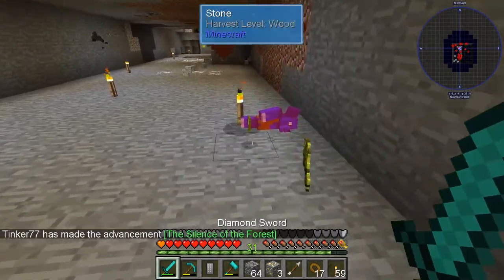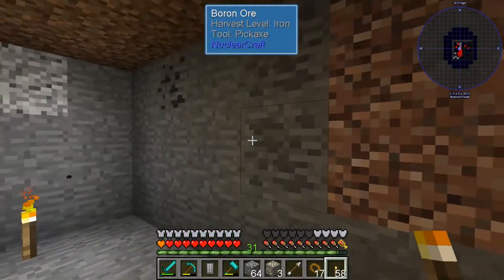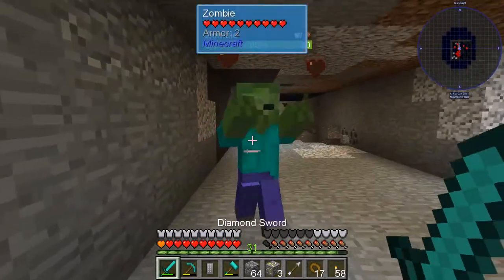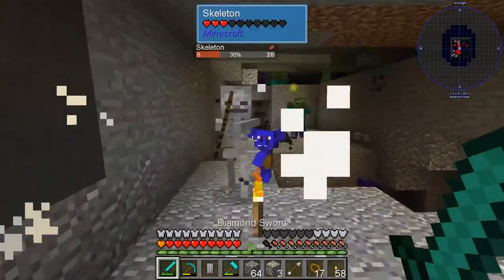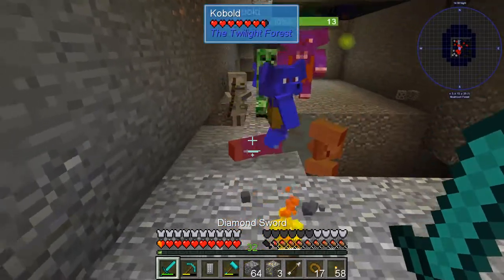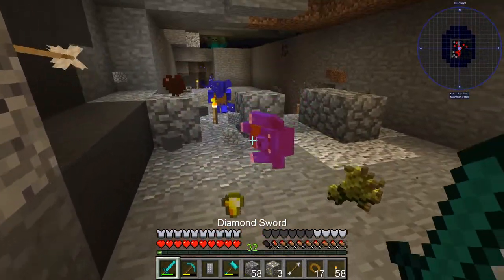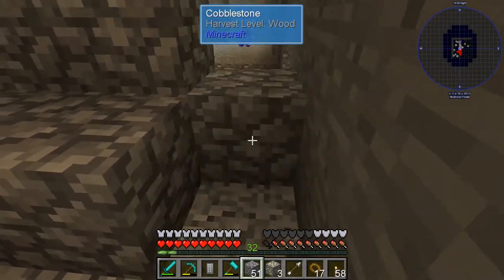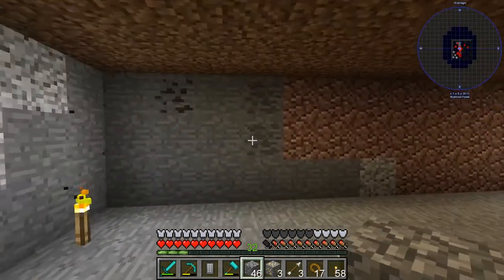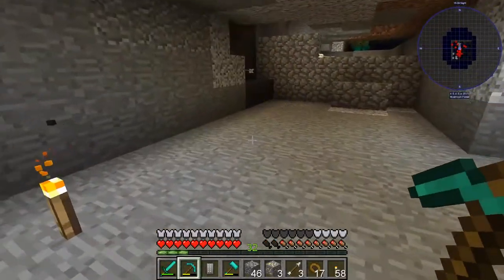Just found some boron — but of course mobs are here because I had no torches. There's a lot of things spawning down here. Here is some boron! Getting some advancements too. Fighting off the mobs... okay, die! Drama. Now we have the boron — let me get it out. We have four boron ore, so that should help us out. Let's go back to base.